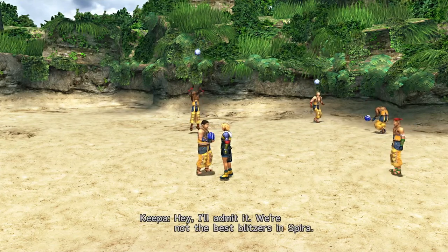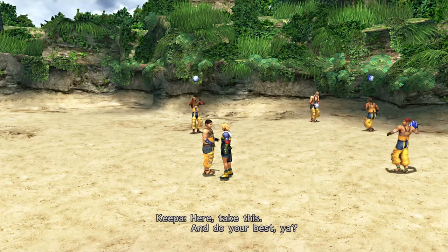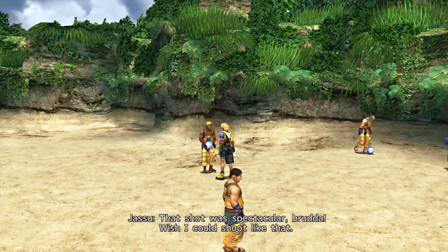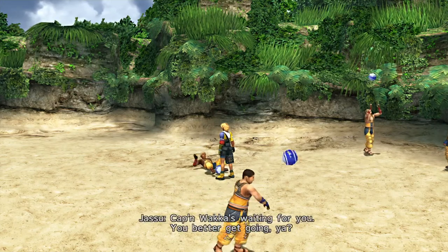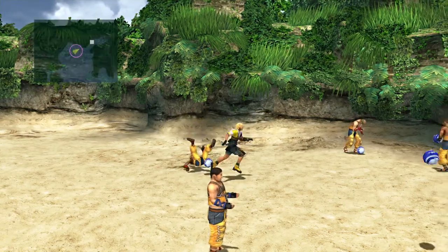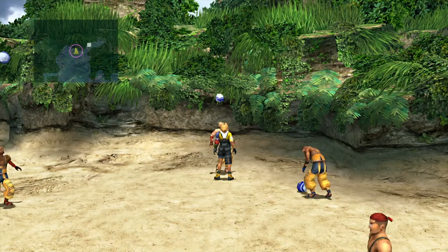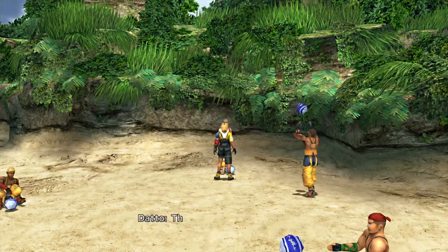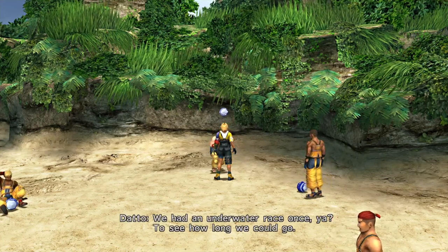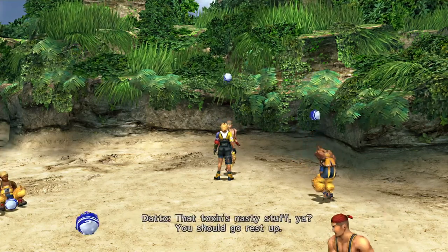So we just met the Besaid Aurochs. Sometimes you can talk to characters multiple times and they'll say different things. The players give us potions. One player admits they're not the best blitzers but their motto is to do their best. Another mentions that being a blitzball player probably saved Tidus underwater — the best players can hold their breath forever. Captain Waka went five laps underwater, no sweat. Sin's toxin is nasty stuff.